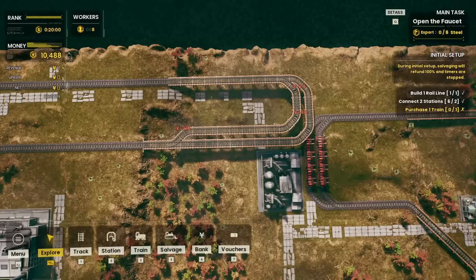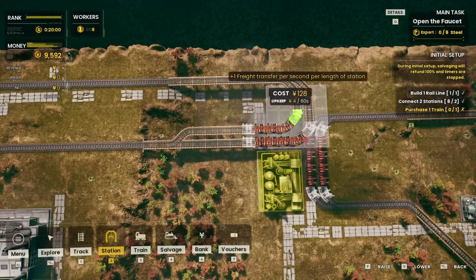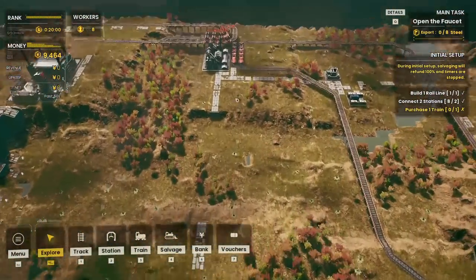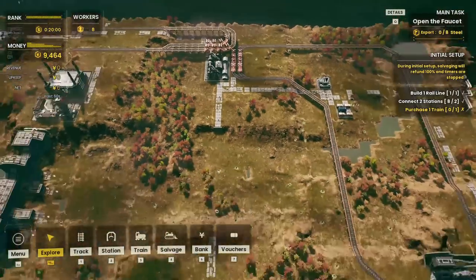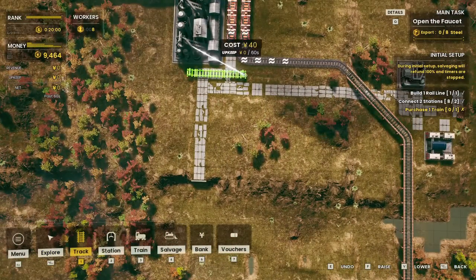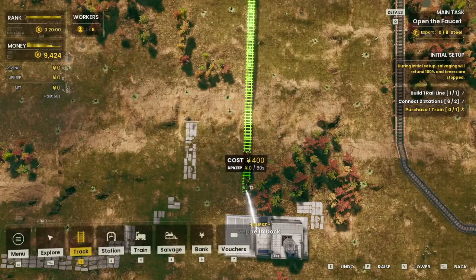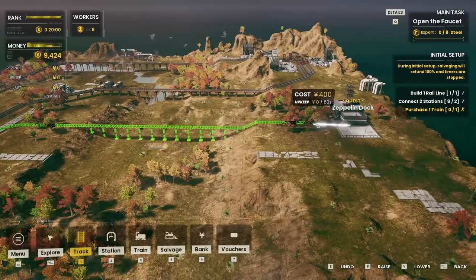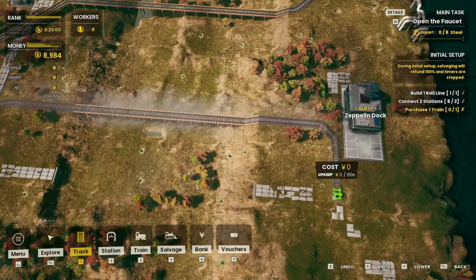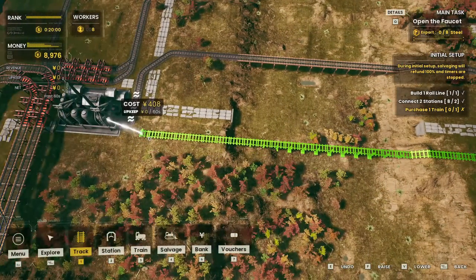We also need two unloading locations here. Now we have the unloading locations set up. The last thing we want is to get the input from this line into the steel mill. Looking at the layout — yeah, I like this. Let's get that line and route it out here.